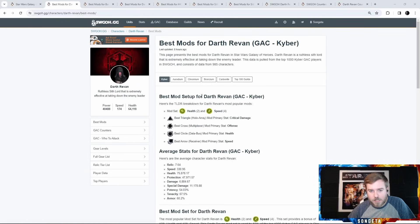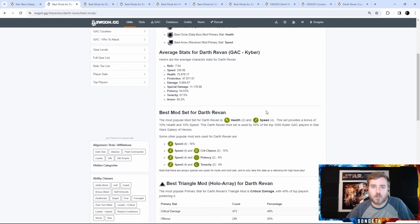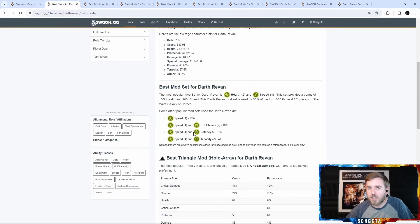Now looking at Swgoh.gg mods — standard disclaimer: this is looking at mods from the top 1000 Kyber 1 players, so they might have different purposes than a newer player. I'll highlight when the purpose diverges. For Darth Revan, the most common set by far is speed and health. Offense is most common on the cross, crit damage or offense on the triangle, health most common on the circle. Speed dominates — don't use offense sets. You want to outspeed people; getting out the gate first with Darth Revan is more important than a little extra damage. He ramps up his damage like crazy anyway.